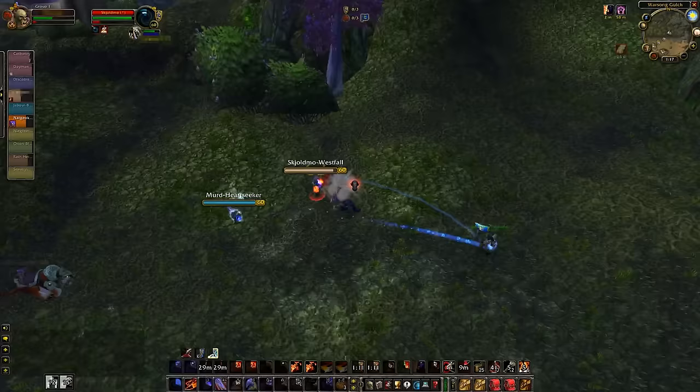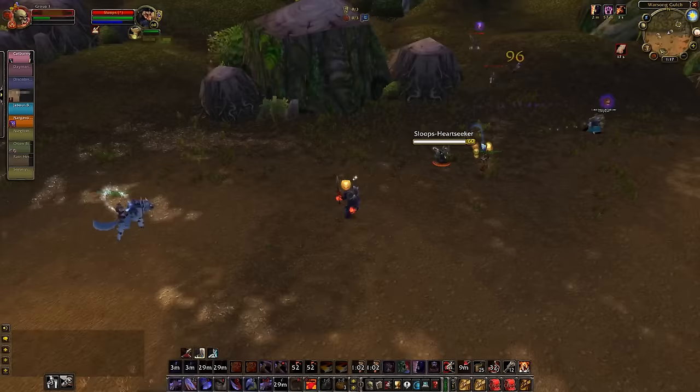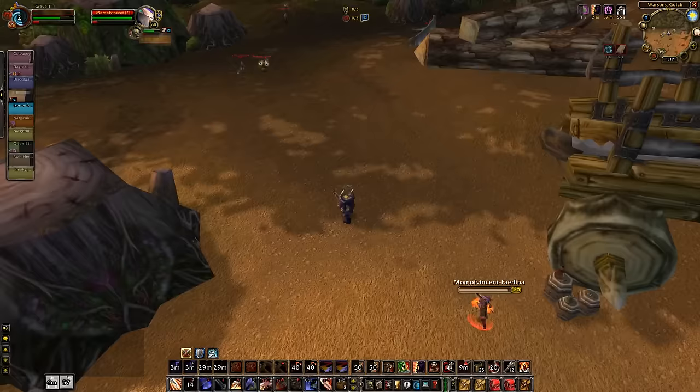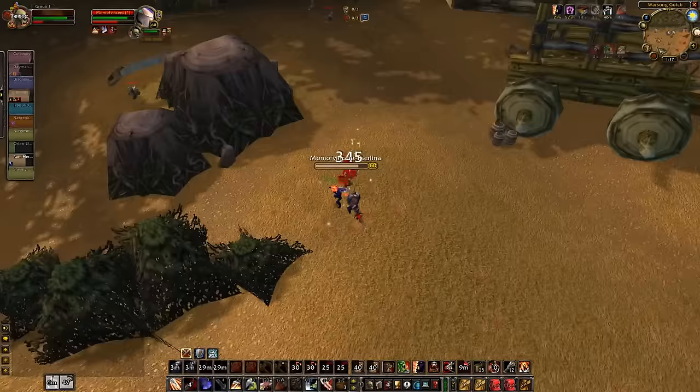I'm gonna help out our flag carrier though — charge out on this warrior, get a fear out on these two. I think I feared him in battle. Intercept on this warrior, or this priest over here. I have my shaman feared so I'm just gonna run a little bit. Got a little bit of heals from the druid. I'm gonna put back on my healing maces, pop my Diamond Flask, switch back to a two-hander, charge that warrior — he actually intercepted me. Put up a Sweeping Strikes. I need backup, don't want to get kited down by that frost mage.